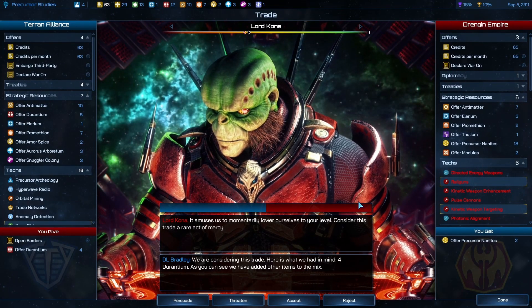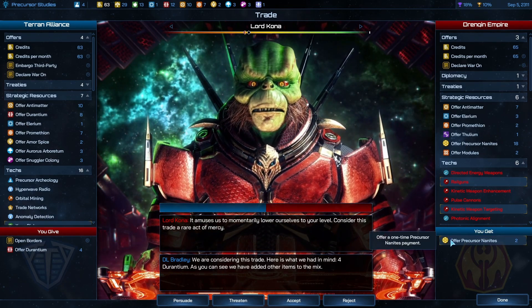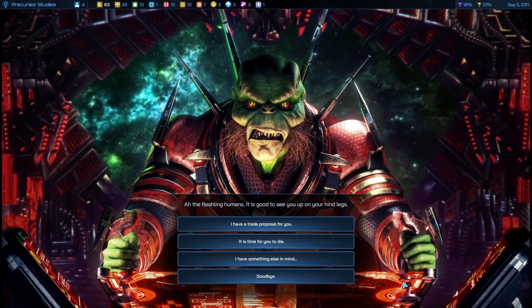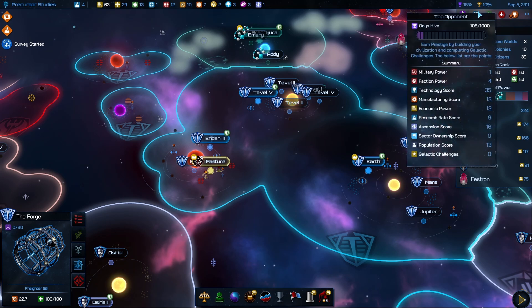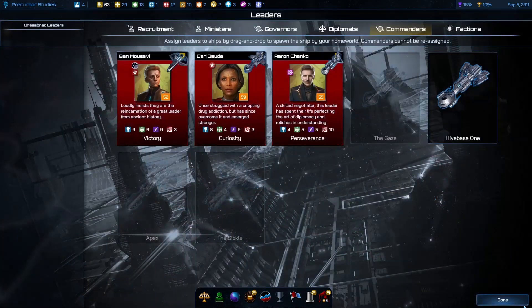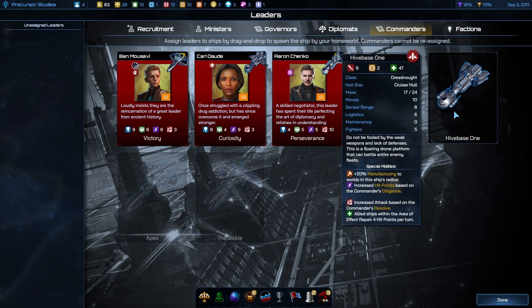What do you want engine? Precursor nanites and you want open borders — no. Yes, I have a big angry face in him. Now what's wrong with you — that was the new scientist there. Let's have a look at you — nice base one. Weak weapons — plus 50% manufacturing world's radius, ally ships in the air.